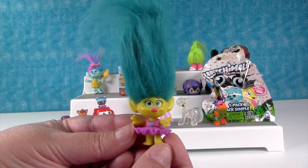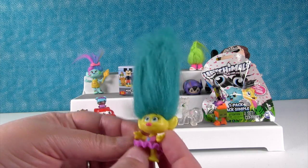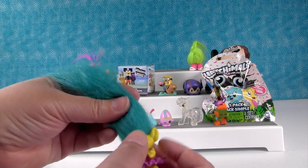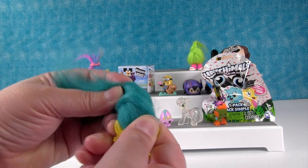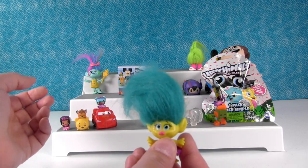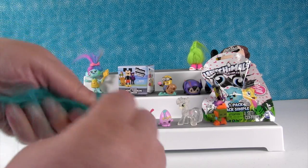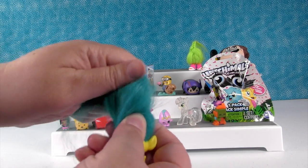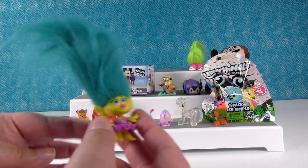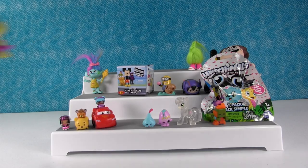Then we have Smidge in his tutu. This is what Smidge looks like with the hair extended or straight up. There's a little wire in here so you can also bend it — and it kind of stays, but it doesn't do a whole lot. It's more fun just to leave it as is. It doesn't work as well as the package shows, but the good thing is Smidge is still super cute. And now there's fur all over the table.